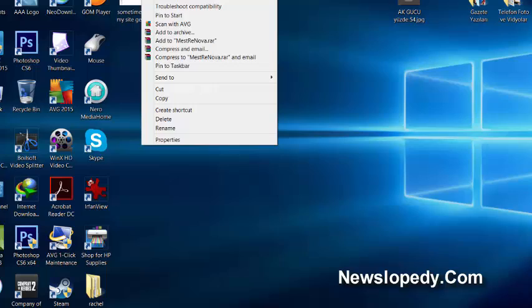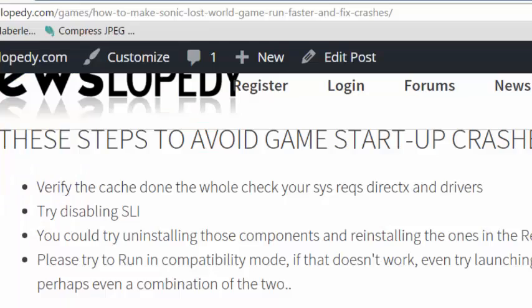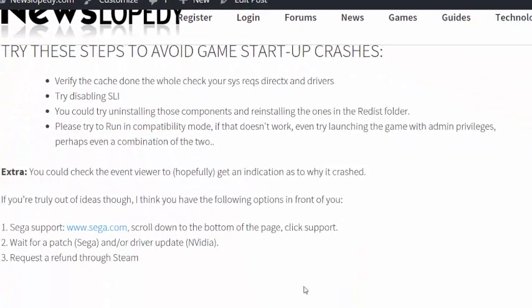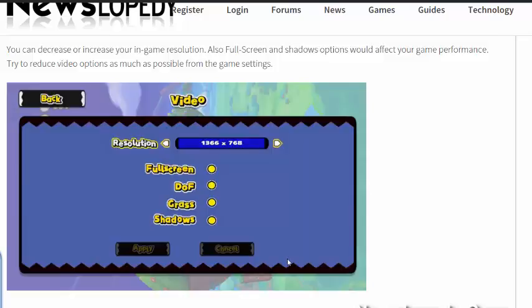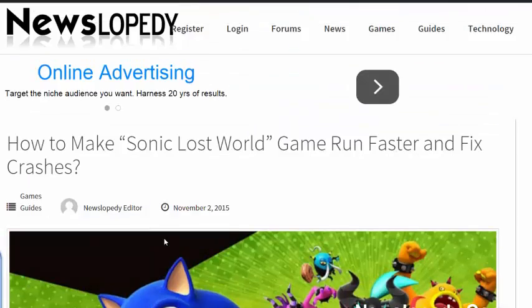If that doesn't work, try launching the game with admin privileges — right-click and select Run as Administrator. I hope this fixes your game issues. Thanks for watching, and you can also see the text tutorials on our website. Goodbye!